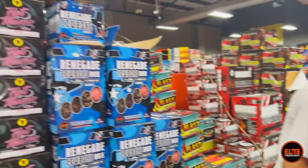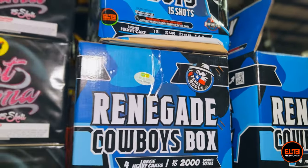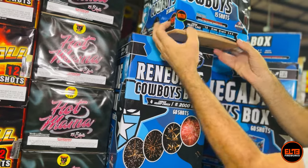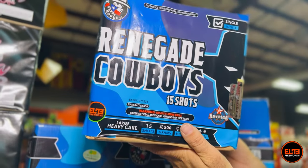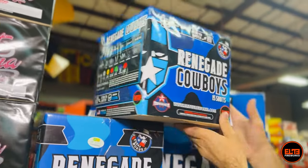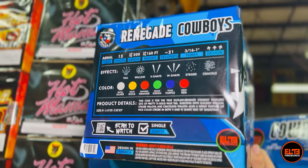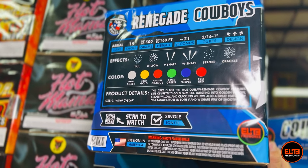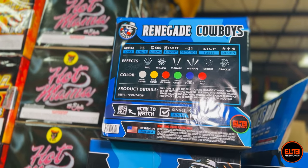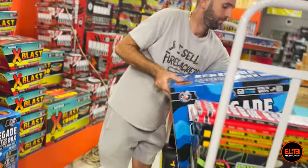After that, let's go to Renegade Cowboy by our Texas Rogue Company. In Elite Fireworks we have a bunch of sub-brands that specialize in different categories, colors, and effects. Renegade Cowboy is 15 shots, up to 500 grams — it's around 472 grams. You get multi-level and different effects, and with the box kit you're getting 60 shots total.